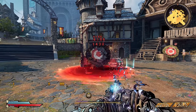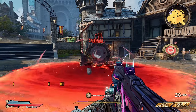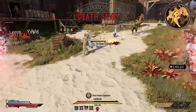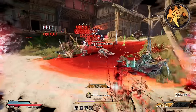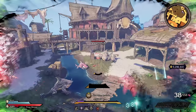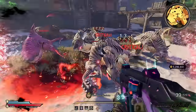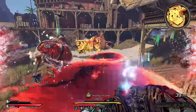Throwing another into an already active portal will see it double in size and DoTs triple in strength. Each portal's timer will reset after throwing another into it, and they have a powerful pull that will drag enemies to their death from far away. It's best made for mobbing purely thanks to its effect and will deal more damage the more ammo was chucked away with it.